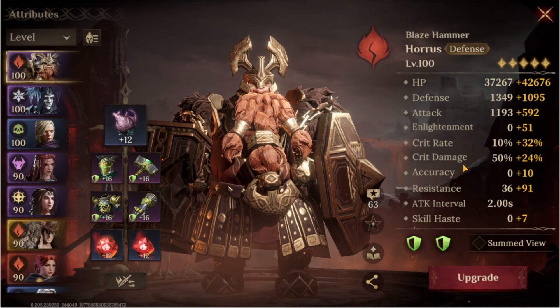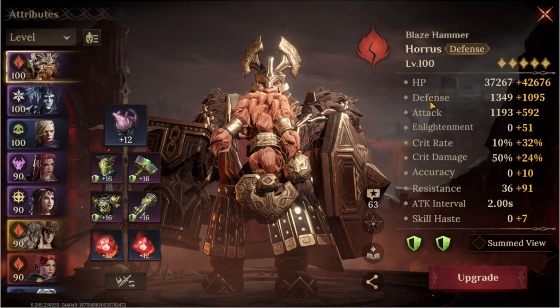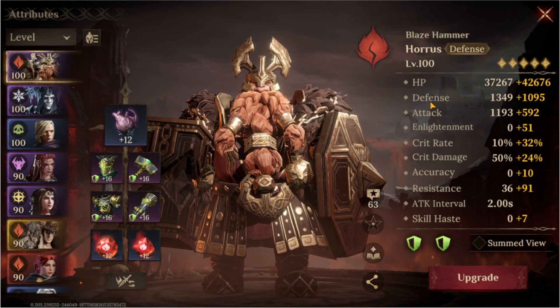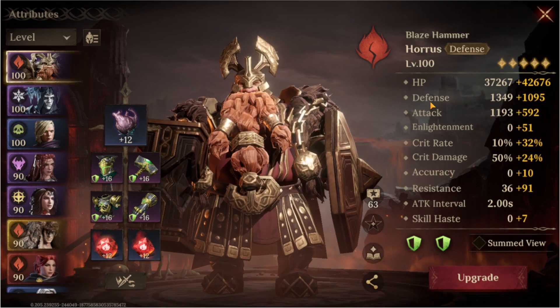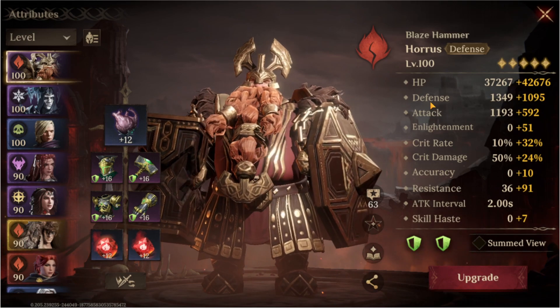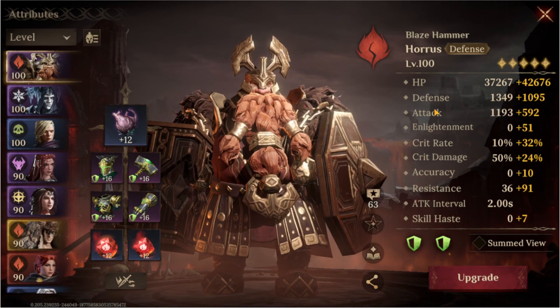If you have, for example, maybe 1000 defense and you get three percent, it's going to be way less valuable than if you get a flat stat. This is the first thing. In my opinion at the beginning just focus on the flat stats - this is very very important since you're not going to have high base values yet.